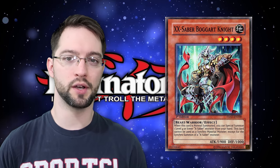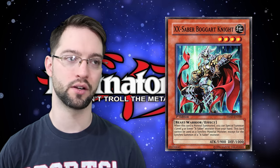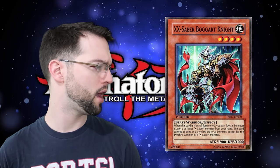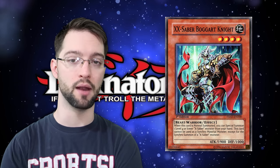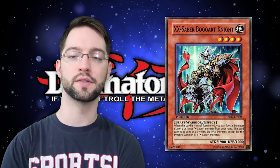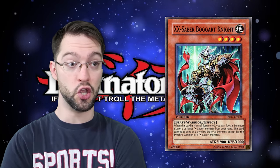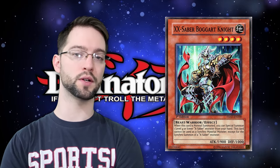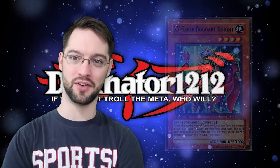Number 8 is Double X-Saber Boggart Knight. This is a level four earth beast-warrior monster with 1900 attack. When this card is normal summoned, you can special summon one level four or lower X-Saber monster from your hand. This guy cannot be used as synchro material except for an X-Saber synchro. It's a big body, it's searchable, it summons another dude so you can make Xyz, link, or synchro plays. I don't need to know how the deck works to know this is a good card — probably required at three.